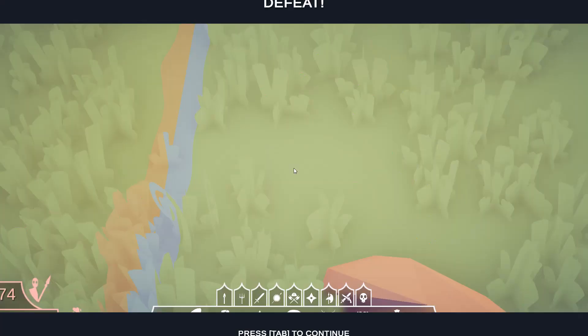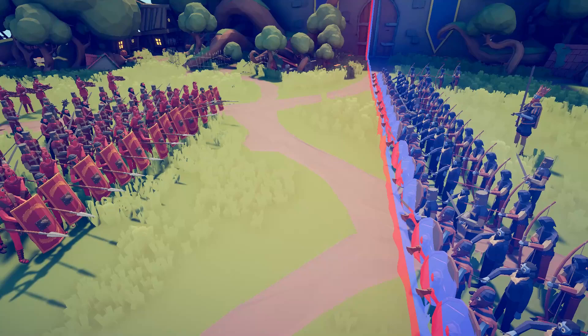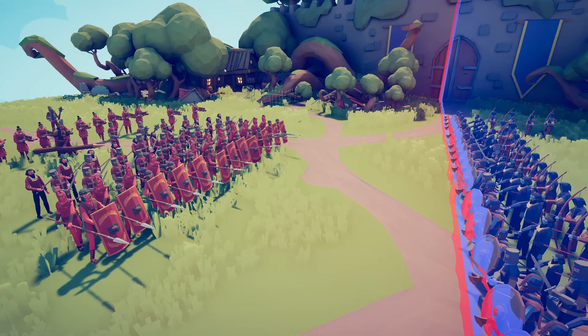So in this first simulation, the defenders win the Battle of Hastings and change history. Now we're going to play this battle again.